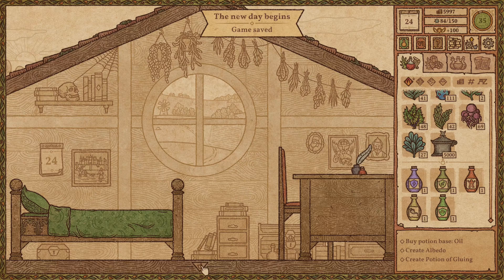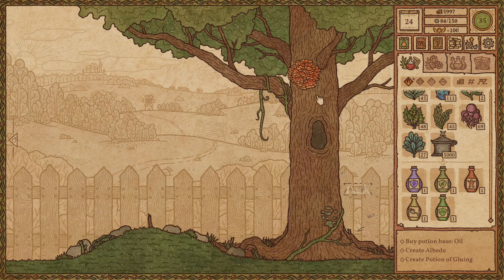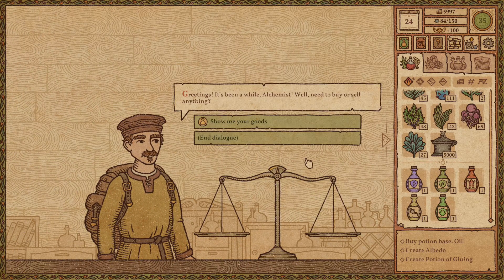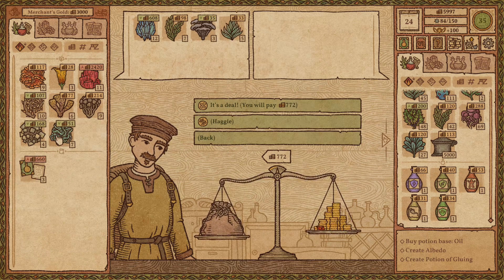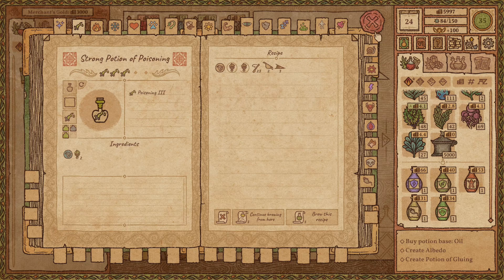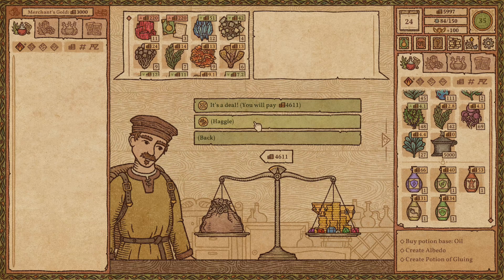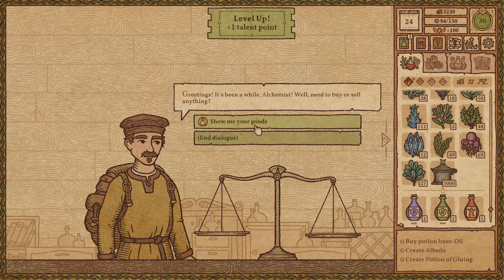Good morning everyone, day 24. Let's get to the garden, pick our ingredients — not looking too bad this morning, lots of terraria, good. Let's go and open up shop. A merchant arrives — always a good day when they're here. Show me your goods — a blood ruby, not seen that before! I'm going to buy everything here. Do I need three more pages? We've got so many — 4,611. Let's haggle that down to 2,767. It's a deal, thank you very much, see you in a week.